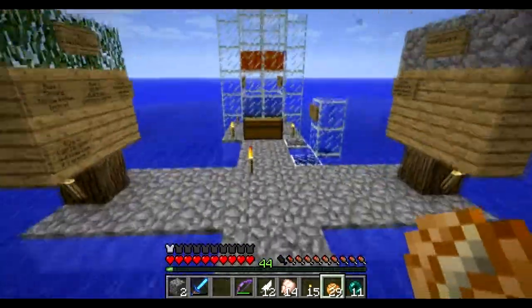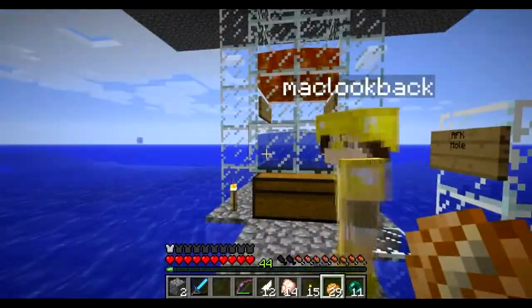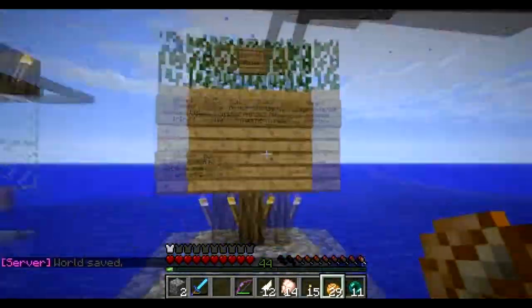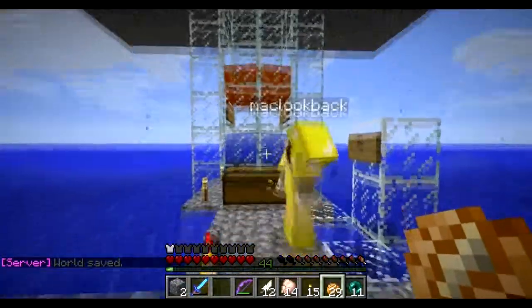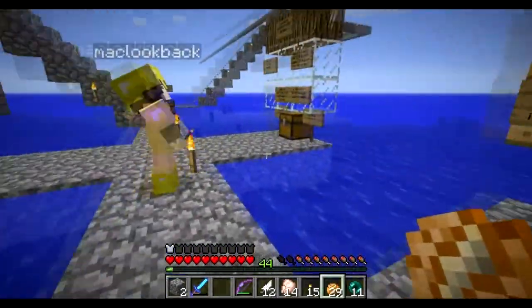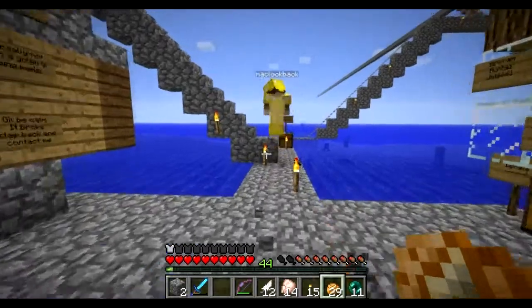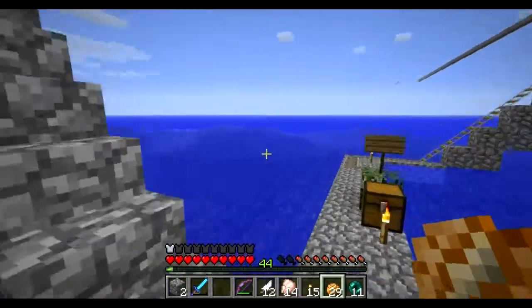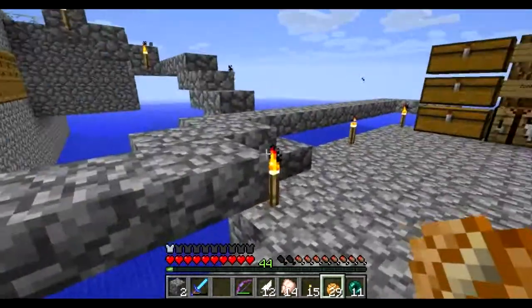Here we are at Mac's place. Mac just jumped in the water and went down a tube. He's going to show us his build — this is an iron golem farm. That's cool. He's building a second cell all the way over there. This is based off Doc M77's design with no improvements by him.